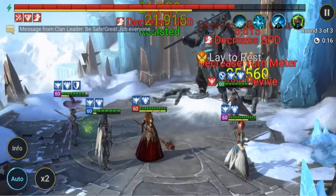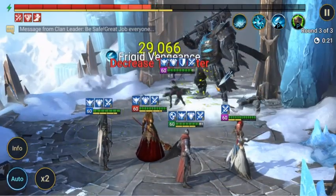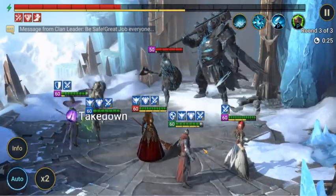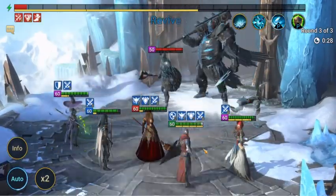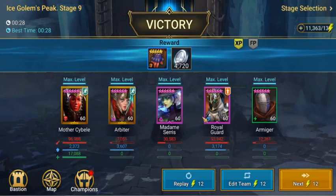Decreased attack, decreased defense, and speed out there by our Madam Ceresa — it just makes it a lot easier. And if you get those buffs happening on your champions as well, it gives you additional attack and additional defense to keep them all alive. That's the idea of having buff and debuff champions in your team. And that was the Ice Golem Peak Stage 9. Thank you.